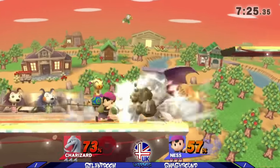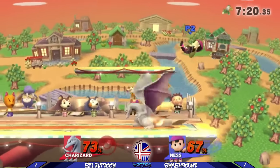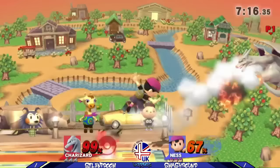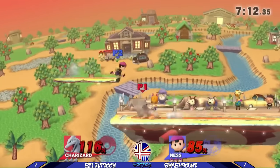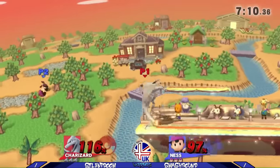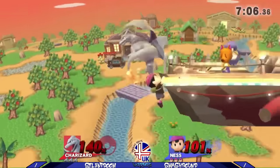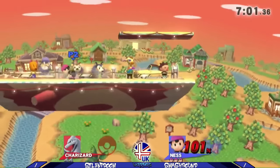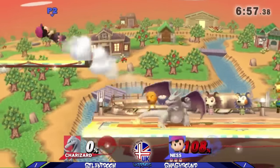He actually manages to get that meteor — Ness' down air is kind of strange, because he has four fantastic aerials and then he has one really bad one in the form of down air. It's very hard to get that meteor. Right there was a very interesting thing I realized in the matchup: I can actually challenge through PK Thunder with Flare Blitz. I buffered an air dodge and then ended up buffering a Flare Blitz by mistake — that was a bit of a funny sequence.